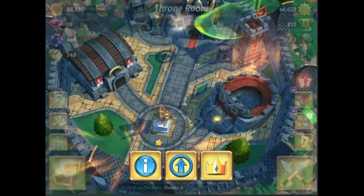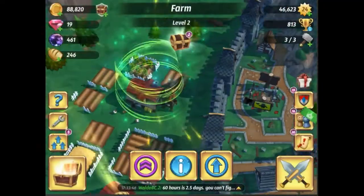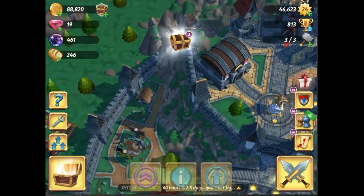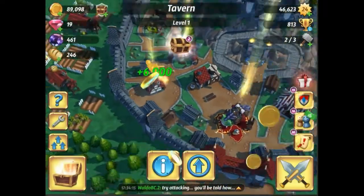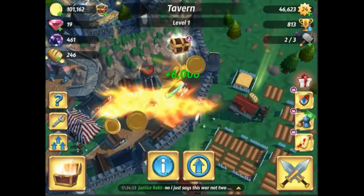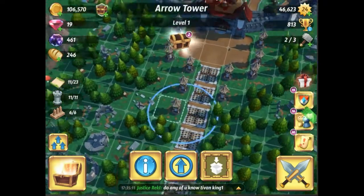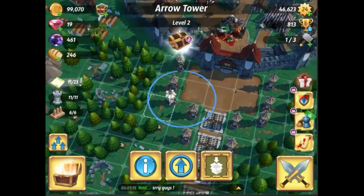We have some upgrades done — our throne room just went up to level five, big day today. That means we have everything else that we can start upgrading even more. Not enough gold there so we should be able to unlock the tavern. We're going to do some quick upgrades right now. Since we have three workers, our defenses — if you're just tuning in — we don't really worry about defenses whatsoever. Most of our arrow towers are going to be level two.